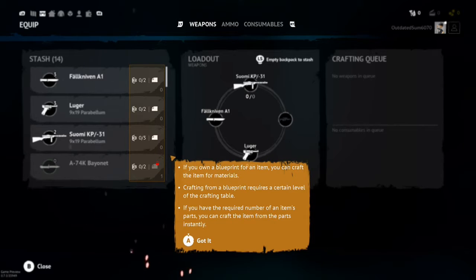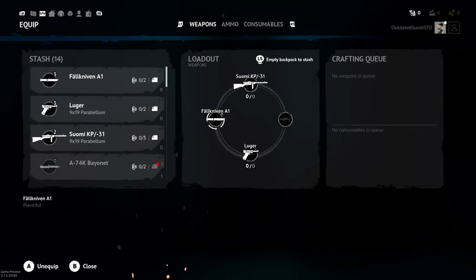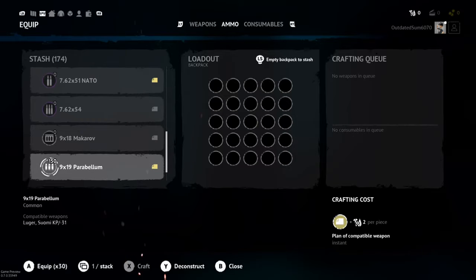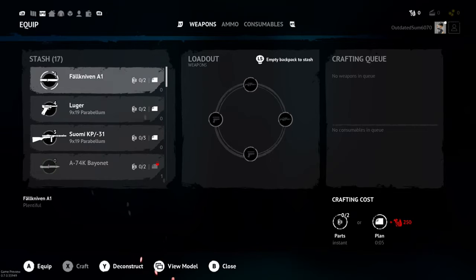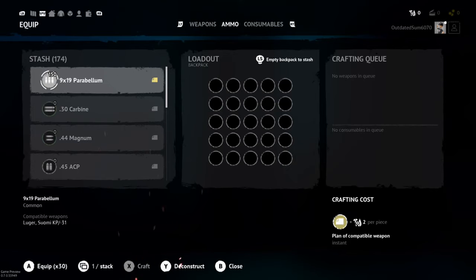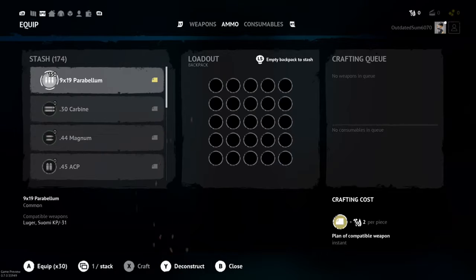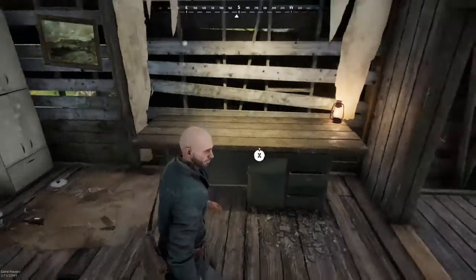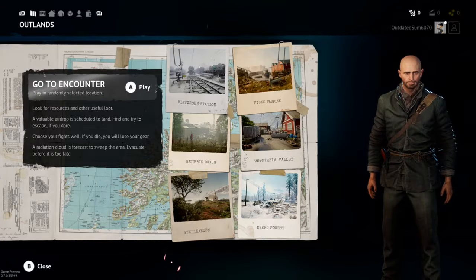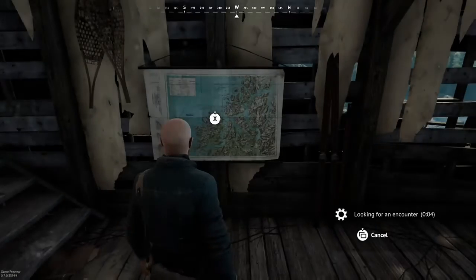Right now I'm looking at my options at the crafting table to determine what weapons to bring. Like I said before, you get to determine your own rules of engagement — how much you want to go in guns blazing, how much you want to avoid fights — because anything I take with me on an encounter I lose if I die. Every bullet I fire I lose, so it's very much about resource management. For this first one I'm going in with just the pistol and 30 rounds.